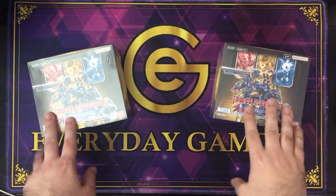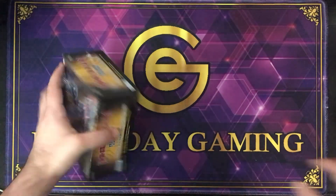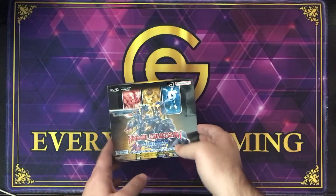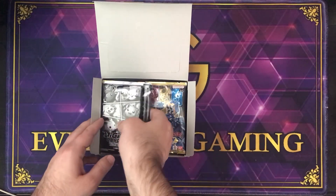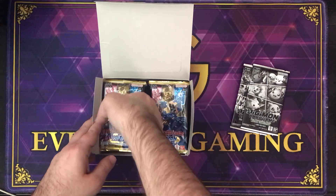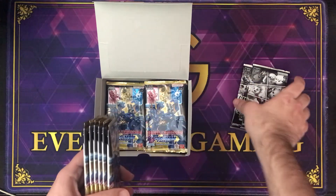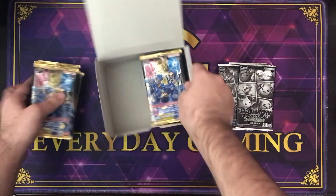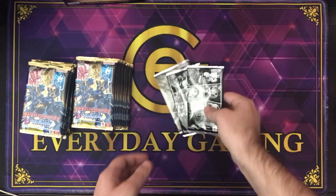We're back and going to open up two boxes to make this video a little faster. Now, as the case says, there are 288 packs in this — that's 24 packs per box, 12 boxes per case. This set has 74 new cards: 22 non-foil commons, 24 non-foil uncommons, 18 foil rares, 12 foil supers, and two secret rares. There are also two rare pool alternate arts and three promo packs — the other one was stuck to the back.